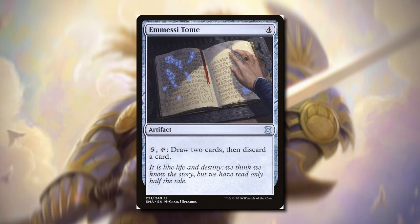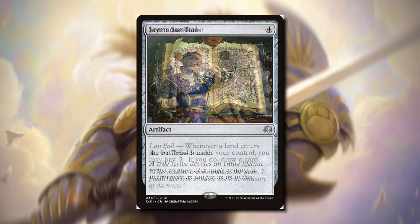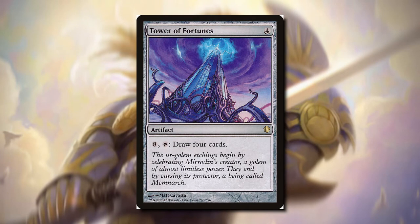Emacy Tome — we can pay five, tap it, draw two, then discard a card. Not amazing, but if we have interaction with our graveyard, this is one we could probably use. Jamday Tome — we can pay four, tap it, draw a card. Seer's Sundial is okay — it's been reprinted a lot. It has landfall, so whenever we play a land, we can pay two mana and then draw a card. White does not have a lot of landfall triggers, but this is another way to be drawing cards. Tower of Fortunes — we can pay eight, tap it, draw four cards. White doesn't have a lot of mana, so this is an option, but it's kind of far out there.